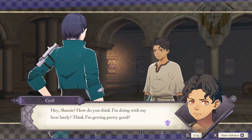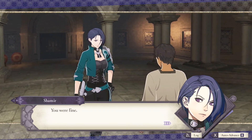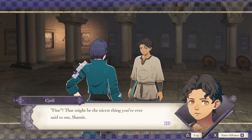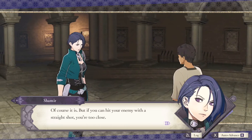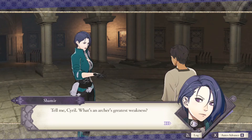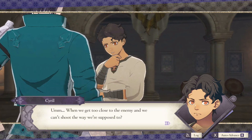Cyril asks Shamir how he's doing with his bow lately. With the Knights of Seiros, he's been hitting closer to the bullseye. Shamir's response is simply 'you were fine' — and that's pretty good praise from her since she's straightforward. She then critiques him: he takes too many direct shots. Sometimes you have to lead the target.